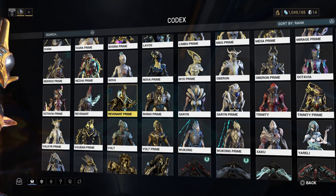The Neuroptics comes from Terrorem — T-E-R-R-O-R-E-M. The Systems blueprint can be found in the A rotation cache of the Crossfire Exterminate mission on Pluto. You can also get the main blueprint from Cephalon Simaris for 50,000 standing and the Mandacord for 25,000 standing.